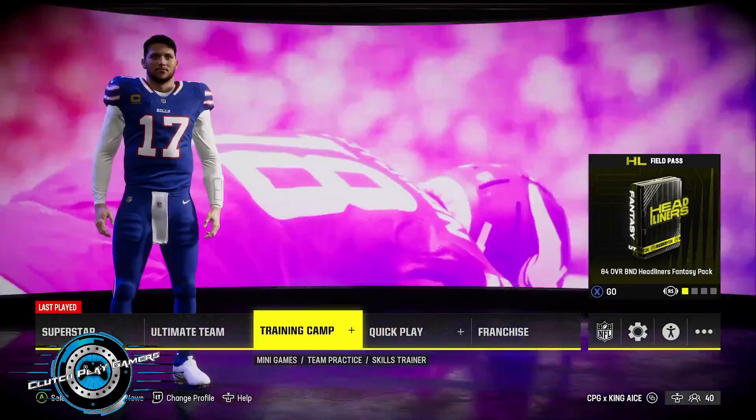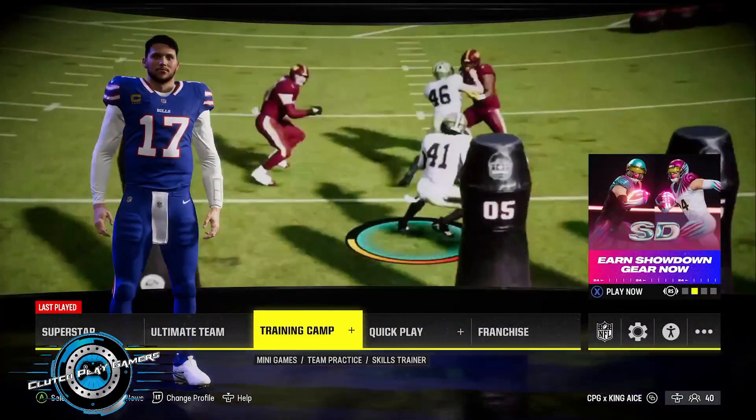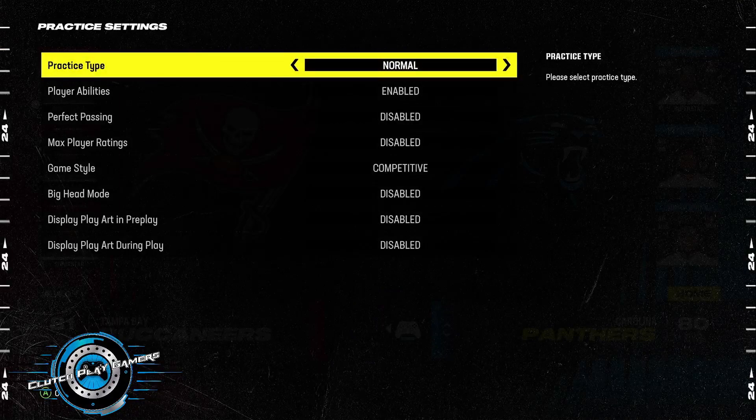Today I'm going to show you how to practice better — how to get the most out of practice while you're practicing, instead of just going in and doing anything. You go to training mode first, then we're going to go to team practice. So training camp and team practice — this year they've helped us out so we could practice a lot more than before.